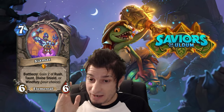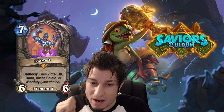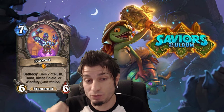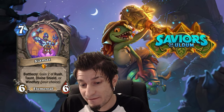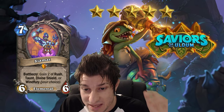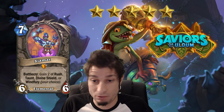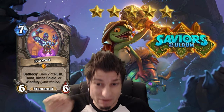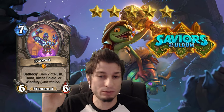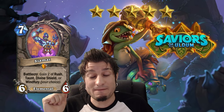Next we have another insane neutral minion — 7 mana, 6/6. Battlecry: Gain 2 of Rush, Taunt, Divine Shield, or Windfury. Your choice. This card is a straight-up 5-star card. Not just 5 stars — 5 blinking stars — because this card is absolutely nuts. Some people say it's even broken. I don't think it's broken, but it's pretty, pretty good because it's super versatile. It costs 7 mana, and people typically play 7-mana minions in Constructed. That's the type of mana cost you want to spend for a single minion. It's insanely good in my opinion.